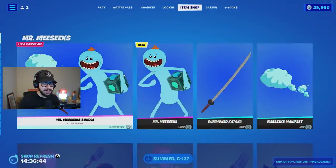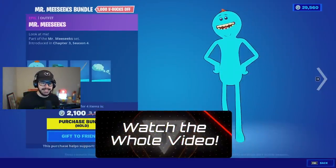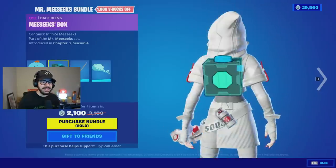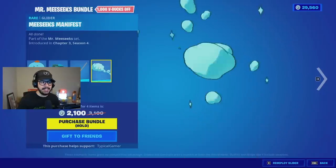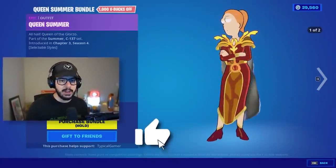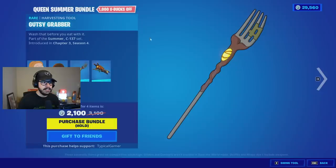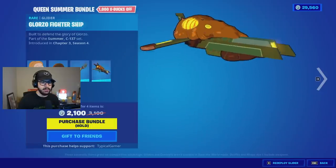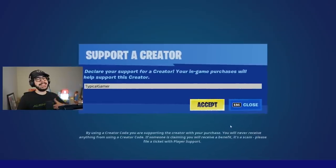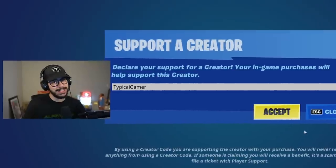The item shop is updated right away. We got the Mr. Meeseeks bundle, which is a Rick and Morty collab — the back bling, the pickaxe, and the cloud glider. We also have the Queen Summer bundle, with a Glorzo egg back bling, the Gutsy Grabber pickaxe, and the Glorzo Fighter Ship glider. And then we also have Morty in the item shop. If you're picking up any of that, punch in Code Typical Gamer, all one word, no spaces, to support me for free.